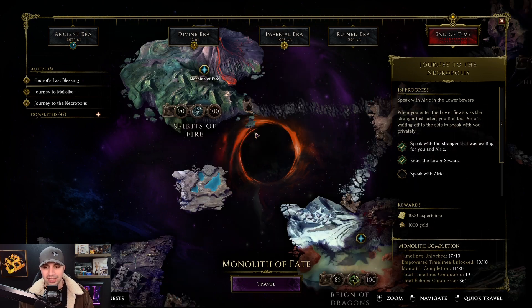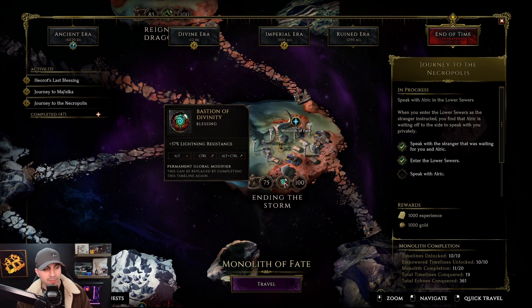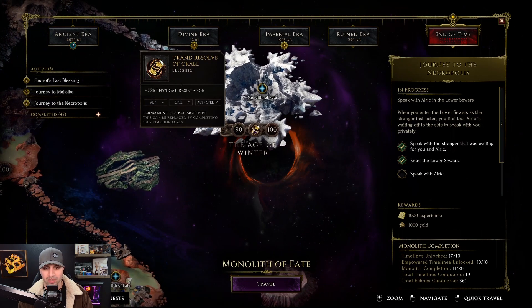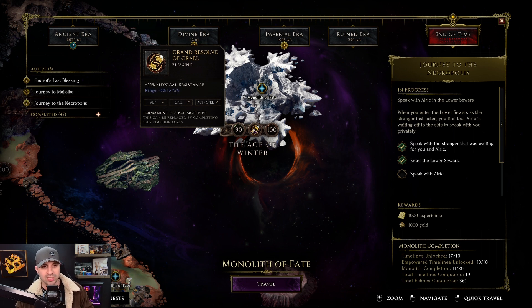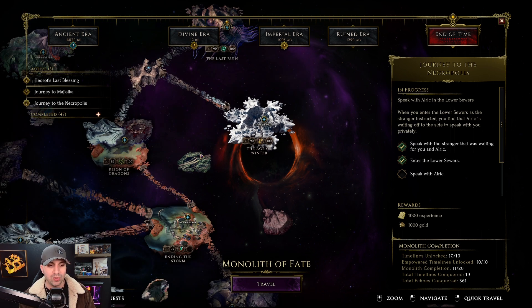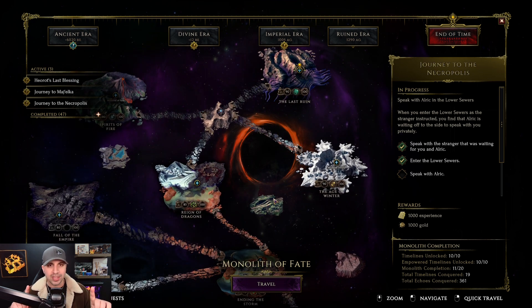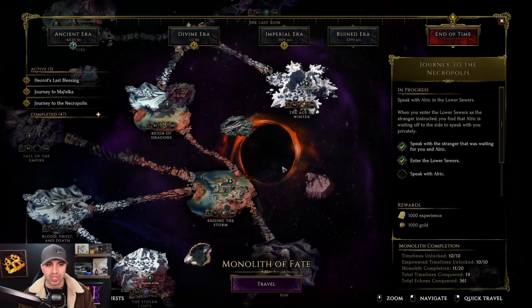I would literally play those two islands until you have the proper crit strike avoidance and endurance percent. There are also three other islands that are going to give you survivability: the Black Sun can give you void resistance, Ending the Storm can give you lightning resistance, and the Age of Winter can give you physical resistance. So you are talking three different resistances, plus crit avoidance and endurance. These blessings are not going to max out those stats unless you get a perfect roll, but you'll get pretty close at 75 — giving you a ton of free survivability. Making sure you play the right islands over and over again to get the right blessings can make you very tanky. Those are my tips and tricks for the Monolith of Fate.